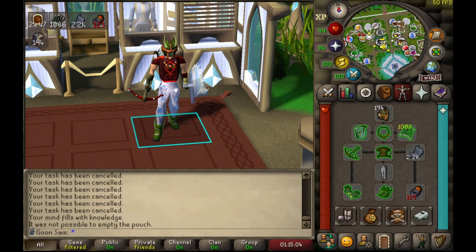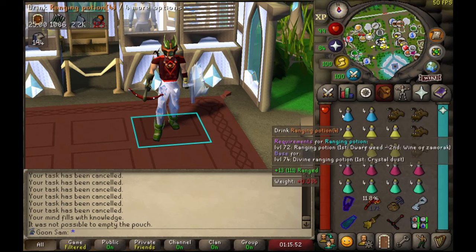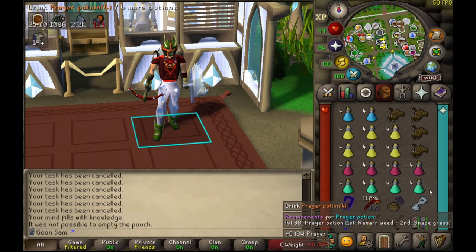Matt has collared me for some bossing, so we're going to do some Kree'arra. I went over to Duradel and got myself an aviansie task — 194. We're wearing the Slayer Helm with basically full ranged armor and chaps to stop them attacking me, Zammy D-hide as well just to be safe, Crystal Shield, Pegasians, Ring of Suffering because we don't really have anything better. I haven't imbued my Archer's Ring. Dragon Crossbow, because Matt's going to take the armor crossbow. Two ranging pots, some brews, restores, prayer, a bit of food.